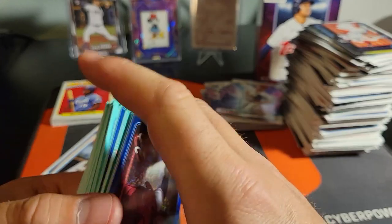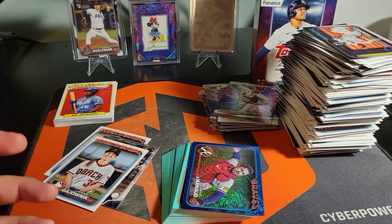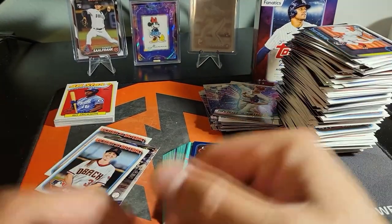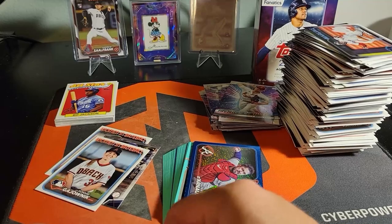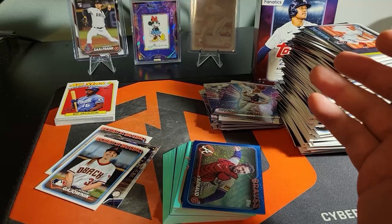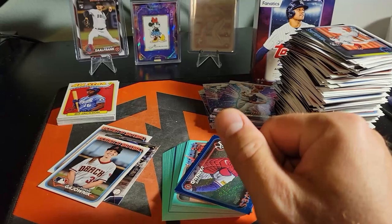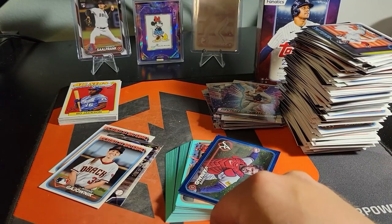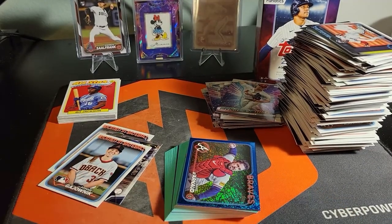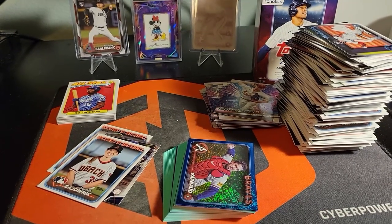We got a couple Diamondback rookies on the parallel — that's what you can expect out of these. It's hard to hit any of those case-hit type things, but overall a fun rip. I enjoy these Fanatics boxes, I think they're great for the price point. I would suggest buying them if you just enjoy ripping cards — these are a great one. We'll see you in the next one for the other three boxes and see if we can get some more Diamondbacks on the parallels. Thanks for watching, see you in the next one!